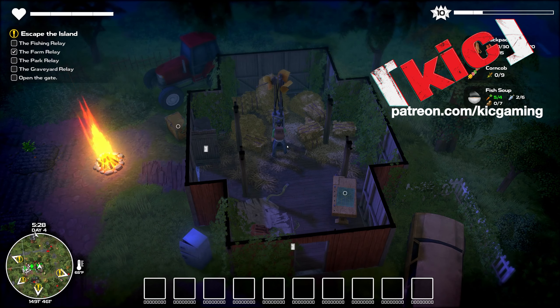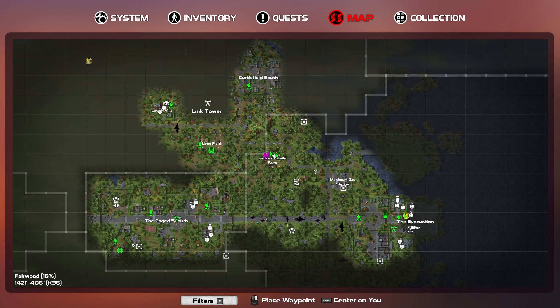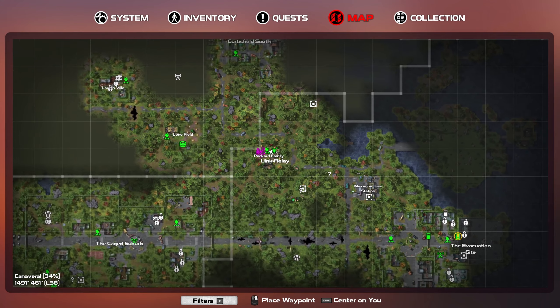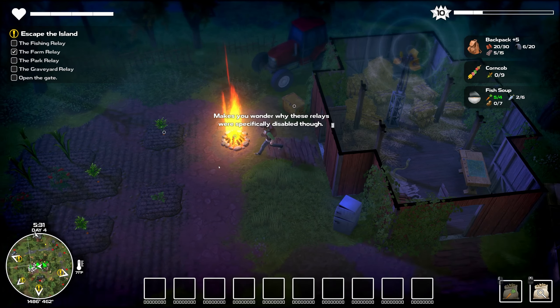I don't know if it was the last one or the previous one, but we basically found that there are a bunch of relays, and we can see them maybe on this map. Yeah, there we go. There's one right there. So there's a link tower over there and a link tower over here. Maybe those are the big ones, because this is the little relay. They're on the mini-map; I don't know where they are over here, but they're wherever they're going to be.